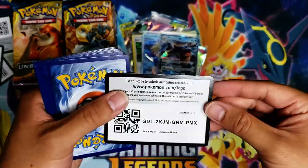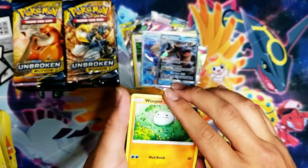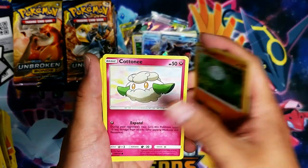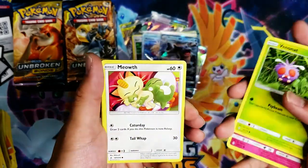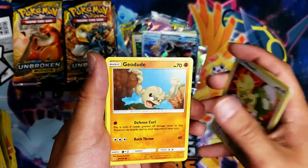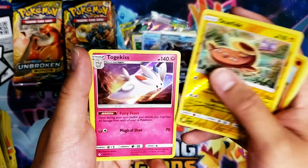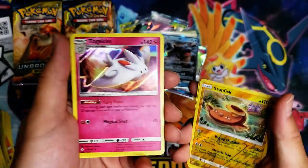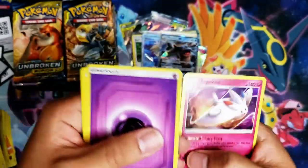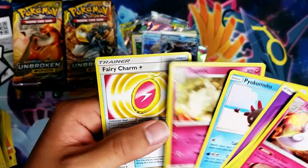Last pack of the first box — let's see if there's any luck left. Cottonee, Venonat, Meowth, Geodude, Stunfisk — and we have a Togekiss, a holo Togekiss! Finally something! And then a Psychic Energy, Pyukumuku, Togekiss, and Fairy Charm.